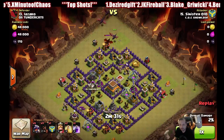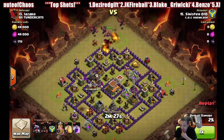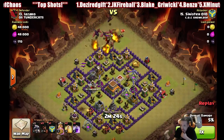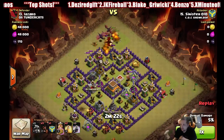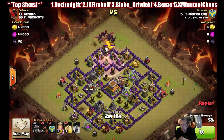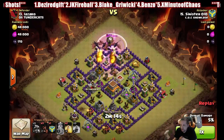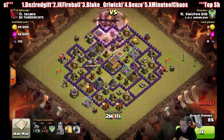We need to get the balloon to come over to where the dragons are, because it doesn't aggro to the dragons — the balloon does. So we need to take care of that before sending out our hogs. We've got the rage spell ready.